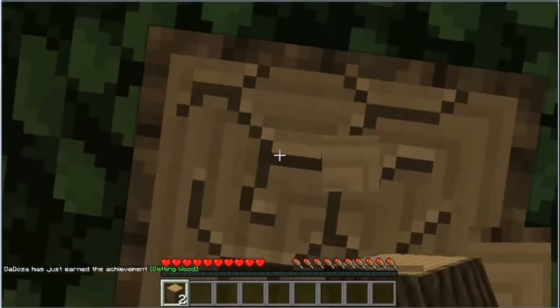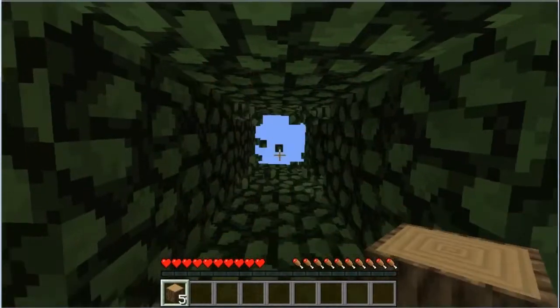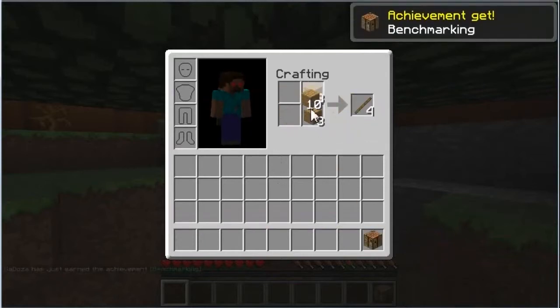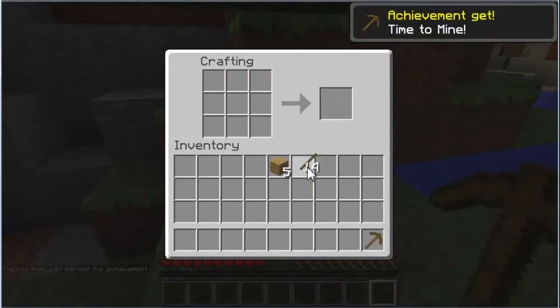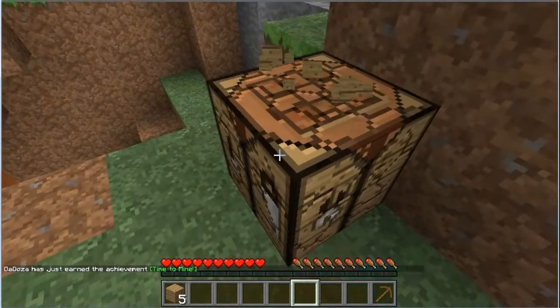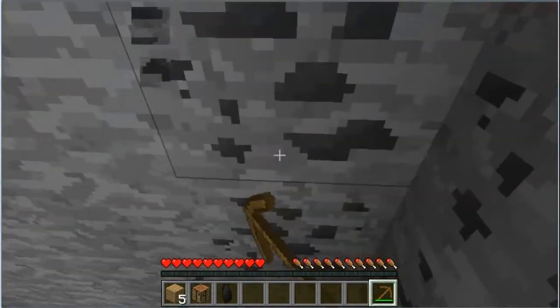All we want to do is get enough wood to get a wooden pickaxe so we can start getting some stone tools. Once we have stone tools it'll be a lot quicker to get coal, and of course we need the stone tools to mine iron, because we will need an iron pickaxe to actually get the diamonds. That's what's important — the first race is gonna be to get iron. Looks like we have a cave right here so I'll be able to get in and run down.